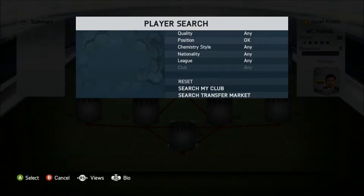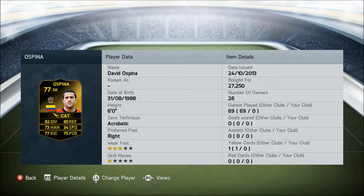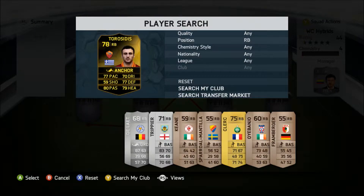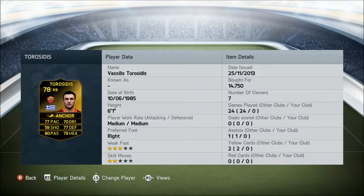In goal we have Osprey, in-form 77-rated, plays for Nice from Columbia, costs 27,250 coins. Key stats: 82 diving and 85 reflexes. At right back we have Torresi, in-form 78-rated, plays for Roma from Greece. Key stats: 80 passing, 79 heading, and he costs 14,750 coins.